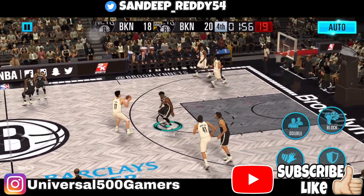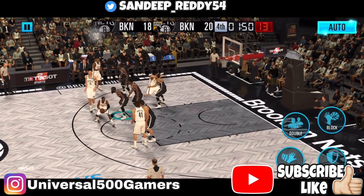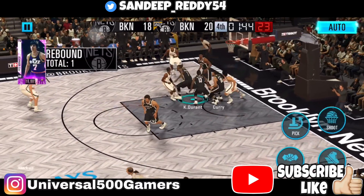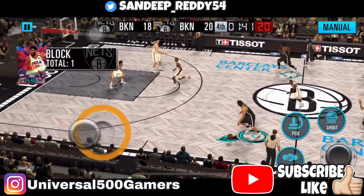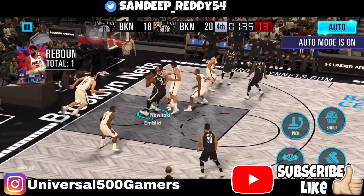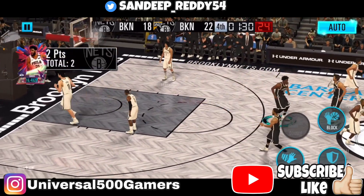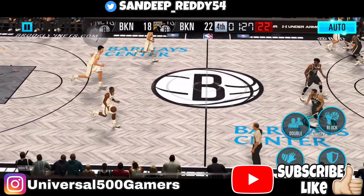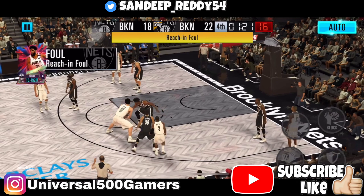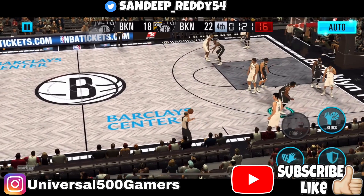They've got Yao Ming and Dirk Nowitzki and we've got CP3 against us. They get a rebound — it's blocked, good! Nowitzki on the fast break. We got the rebound and yes, a simple put-back — let's go. Try to score everything in the paint. Don't shoot from outside because the power difference might cause you to miss.